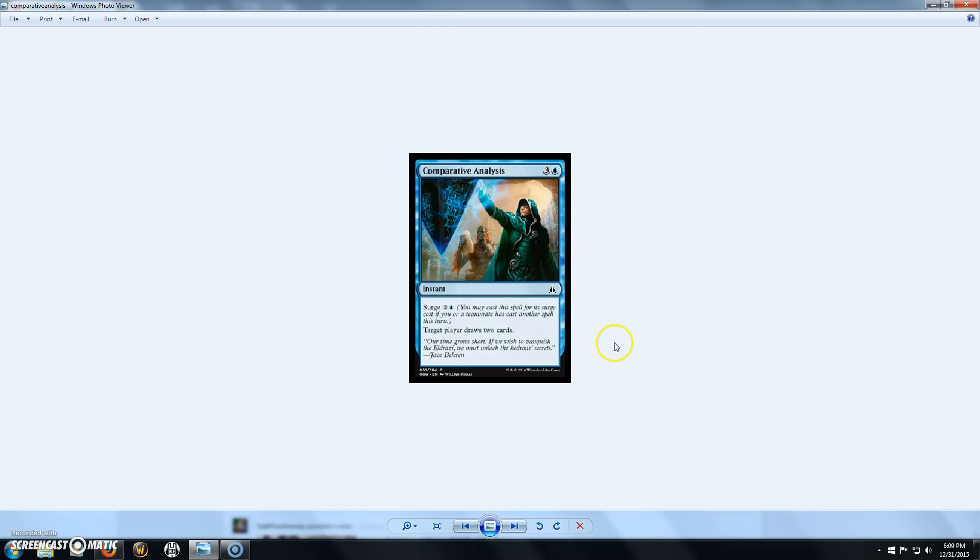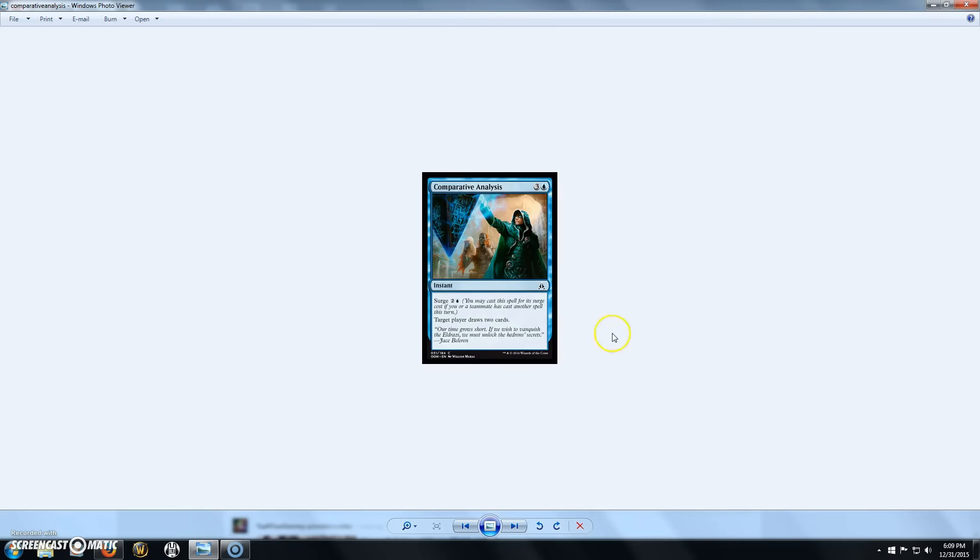Next we have Comparative Analysis, a 4-cost blue instant with Surge. We talked about Surge in the last video — you can cast a spell for its Surge cost if you or a teammate has cast another spell this turn. It makes target player draw 2 cards. You can possibly play this for a Divination cost, and even if you don't get the Surge cost, 4 mana for drawing 2 cards isn't bad.